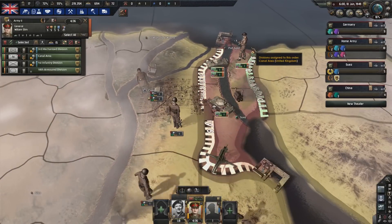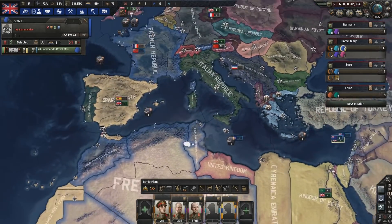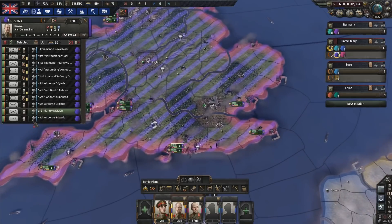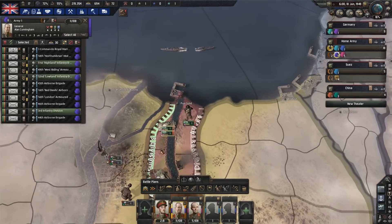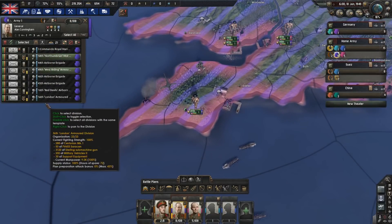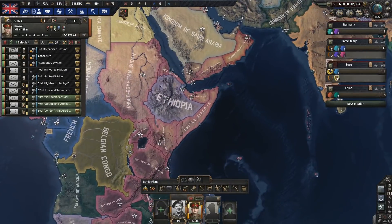We got a Royal Marine Division on Cyprus - there must be a Cyprus Revolution or something to justify that. We have a lot of infantry and airborne brigades. This is possibly the most important area in the whole operation for me. Northumbrians, commandos - let's take everything except the paratroopers and bring them down to Suez. We're going to wrap up the Sinai with the help of the Israeli state; they'll be able to move along.